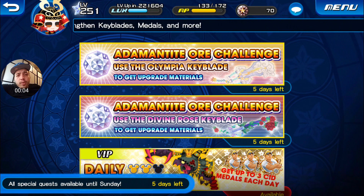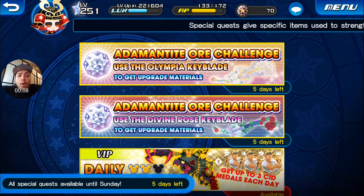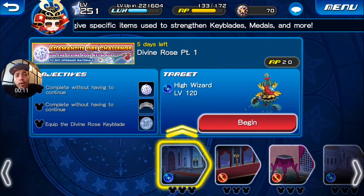Hey, what's going on everyone, welcome back to another episode of Kingdom Hearts Unchained. My name is NotTheSnow, and today we're gonna do the Adamantite Orb Challenge — Divine Rose Keyblade. We're gonna do part one today.